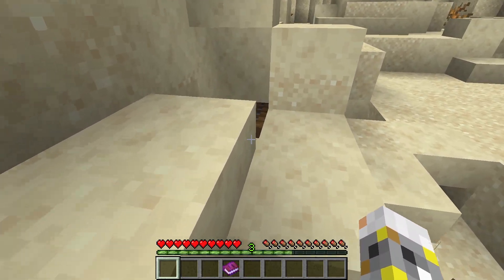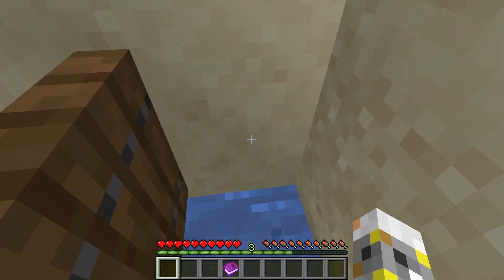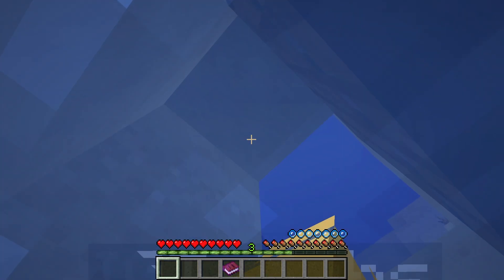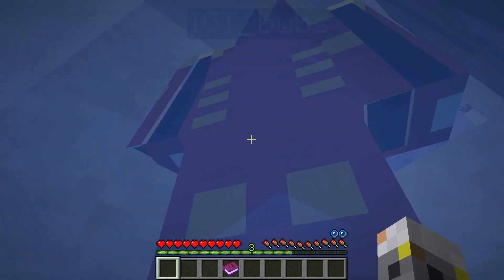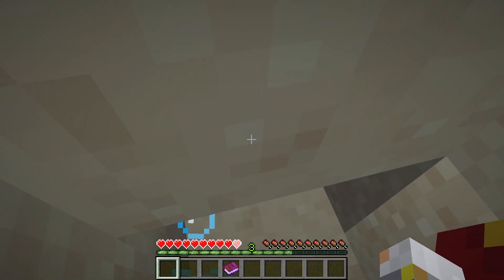There's a trapdoor hidden in the sand, huh? I found the trap door! Move out the way! Move out the way, bro. This is daddy's zone. I can't get in! Help! I can only go one direction.